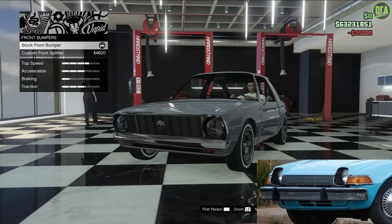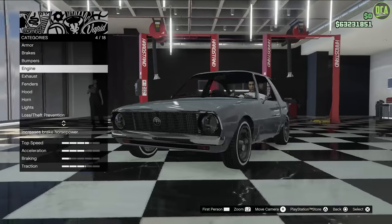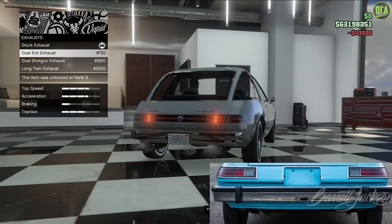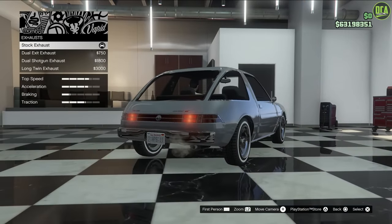The car did not have a front splitter, so you're going to keep that stock. There's only one front bumper option. Engine - max it out. Exhaust - the real car only had a single exit exhaust, so you don't want to put any of these options here or the side exhaust either, so keep that stock.